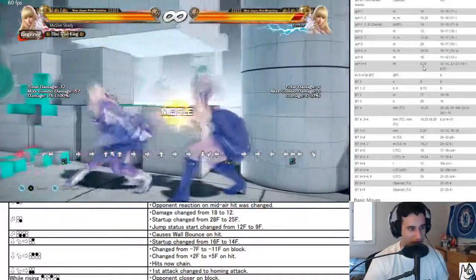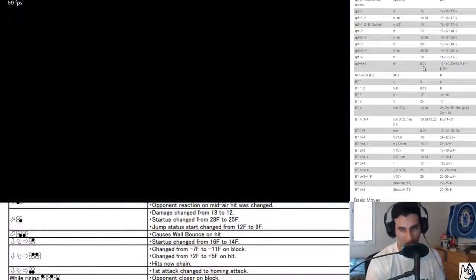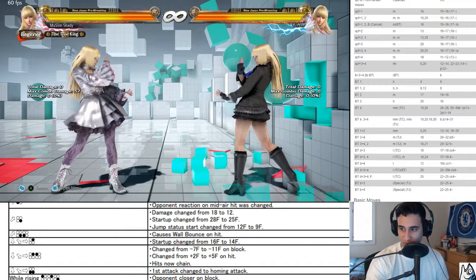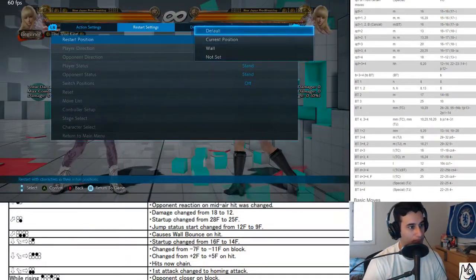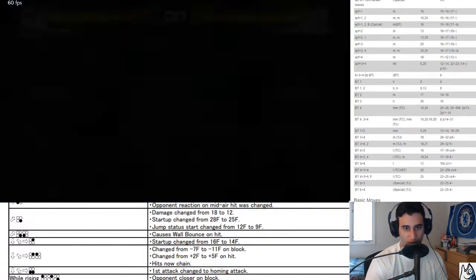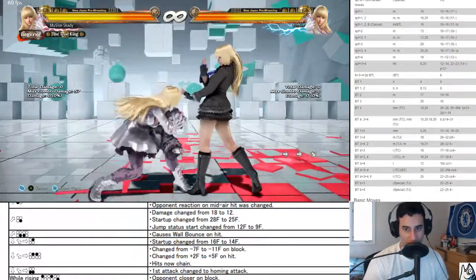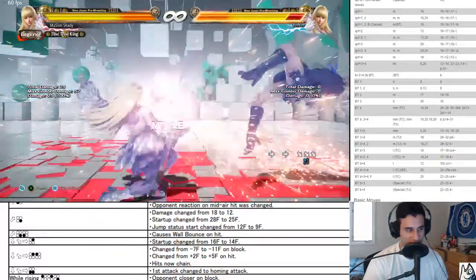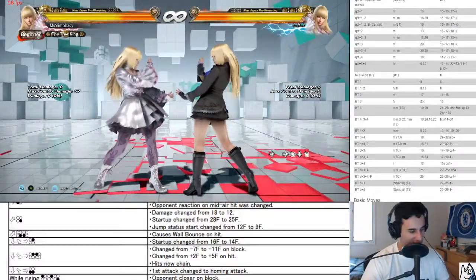There might be things where you can go into back 1 dew glide into that — that might do something for you. While crouching 1 — negative nine on block. Punish reaction when hit and while downed has been changed. That did not used to knock down.